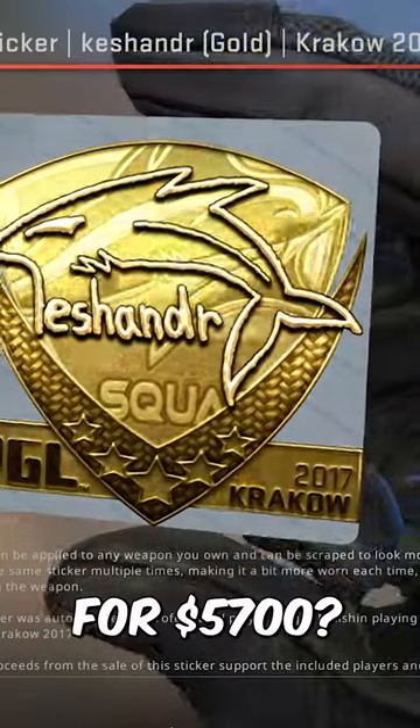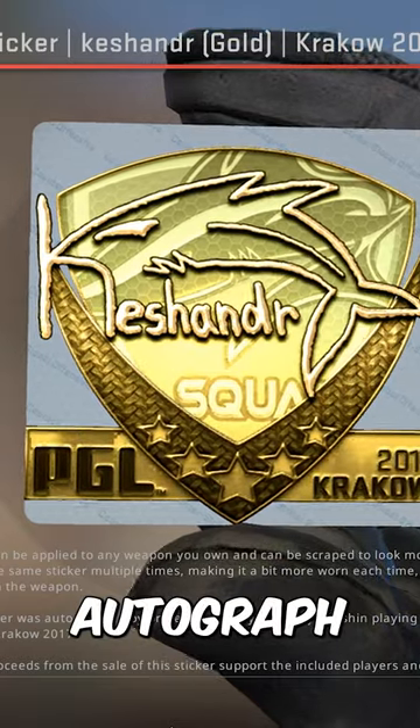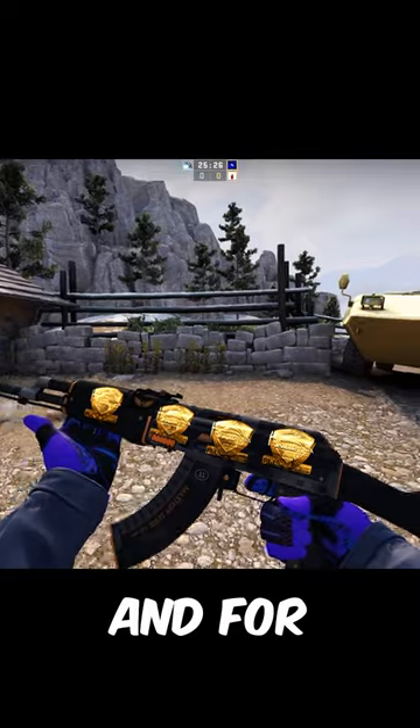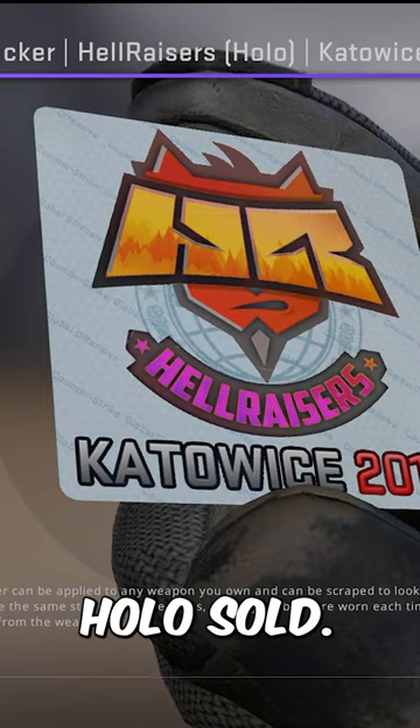Did you know this Kashander Gold just sold for $5,700, making it the most expensive player autograph ever. It's got a sick design and even looks pretty good in-game. And for comparison, it's only $400 cheaper than the last Hellraiser's Caddo 14 holo soul.